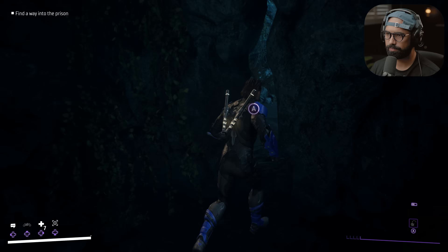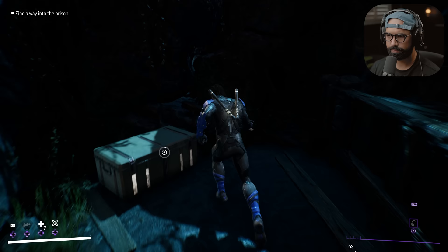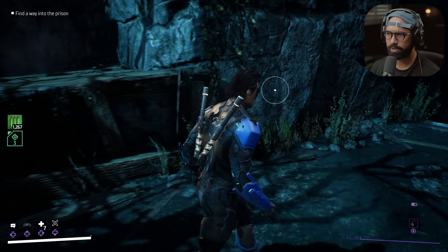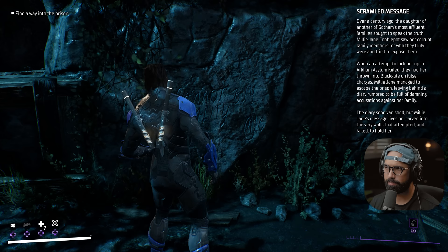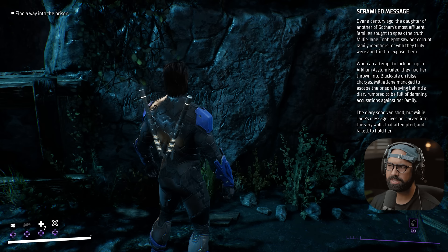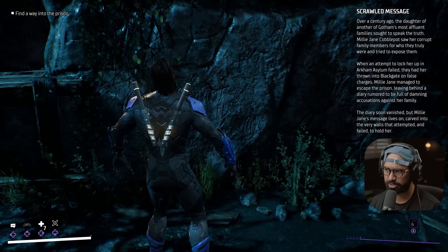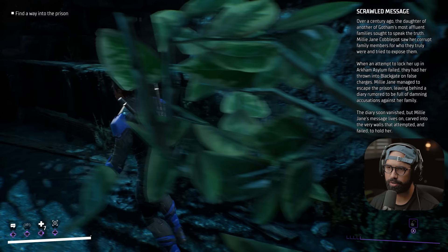Here we go. I'm going to squeeze through here. Must find a way into the prison. Got a chest here. We've got a scrawled message: over a century ago, the daughter of one of Gotham's most affluent families sought to speak the truth. Millie Jane Cobblepot saw her corrupt family members for who they truly were and tried to expose them. When an attempt to lock her up in Arkham Asylum failed, they had her thrown into Blackgate on false charges. Millie Jane managed to escape, leaving behind a diary rumored to be full of damaging accusations. The diary soon vanished, but Millie Jane's message lives on, carved into the very walls that failed to hold her.